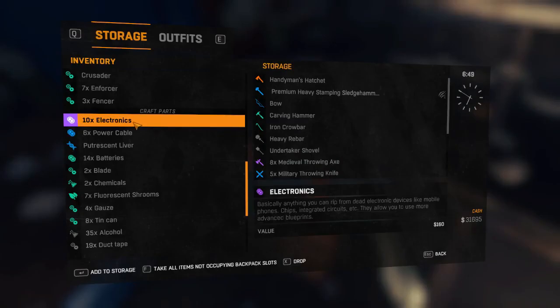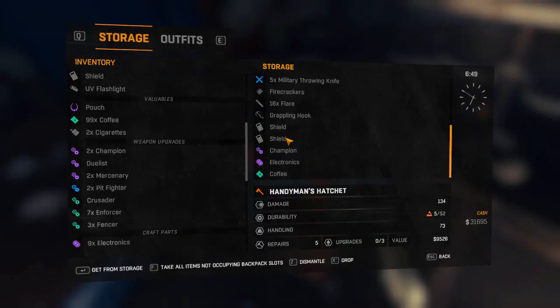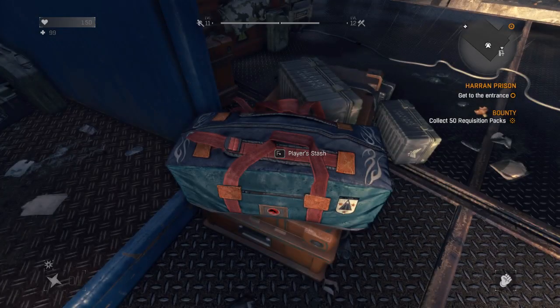The first step is to put the item you want to duplicate in the player stash. Next you wanna hover your mouse over a stacked item, for example this coffee. Make sure your mouse is a bit at the bottom of the item. Next close your player stash and don't move your mouse.